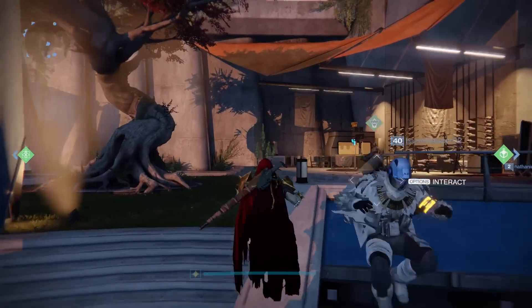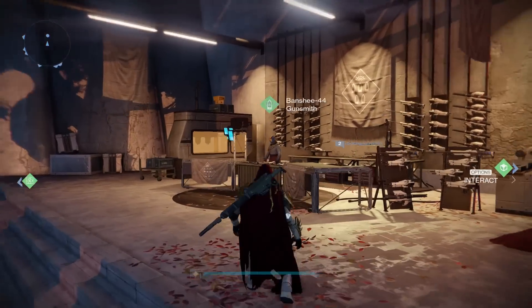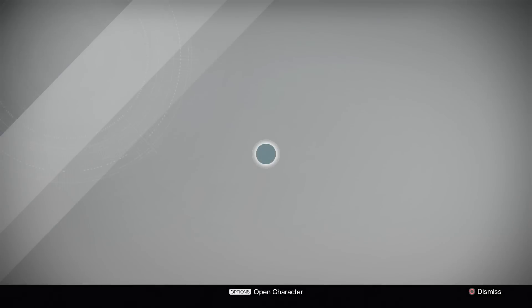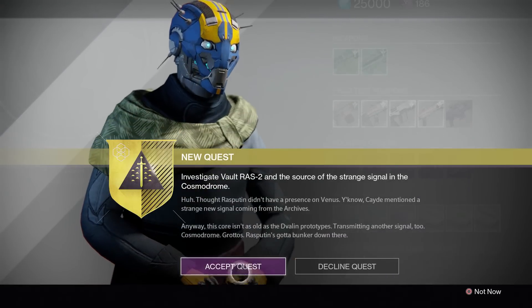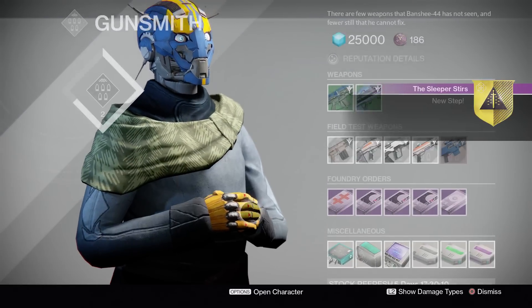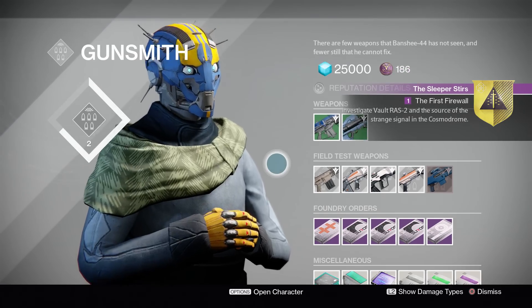To get this, you need to complete the first part of the Sleeper Simulant quest line. If you haven't done that by now, I will leave a video linked down in the description on how you can do that. If you did do that yesterday and gave the fusion core to the gunsmith, today the gunsmith now has an exotic quest for you.